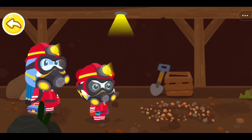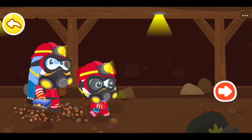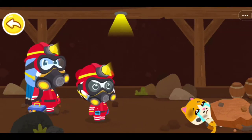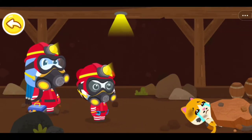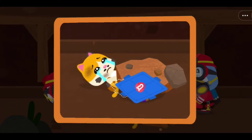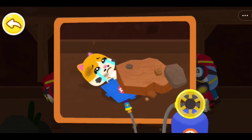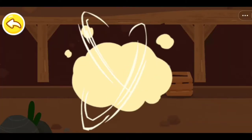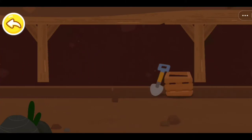Find the trapped miner quickly! Oh no! The miner is trapped by collapsed slates! Let's get him out! Drag the lifting air cushion and put it under the slate. Turn the gas cylinder switch to inflate the air cushion. Great! The miner is saved! Let's get out of the mine!